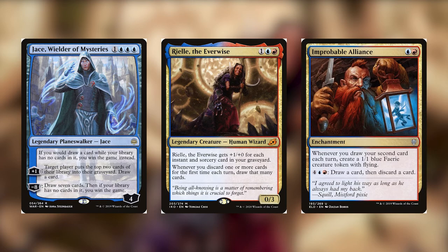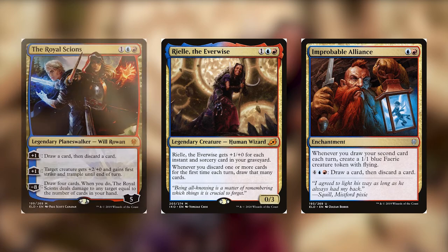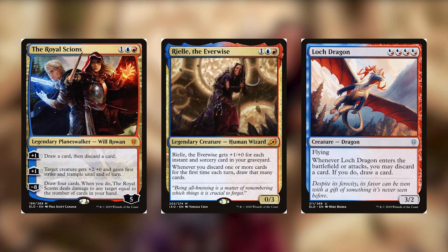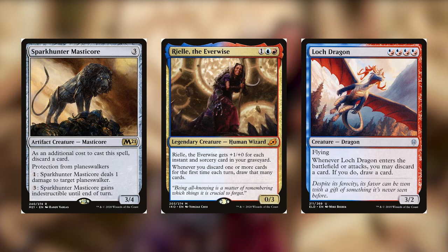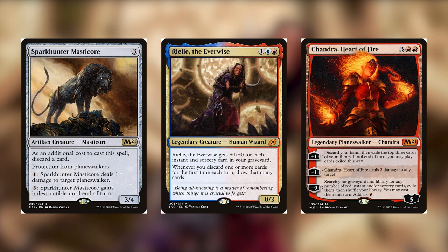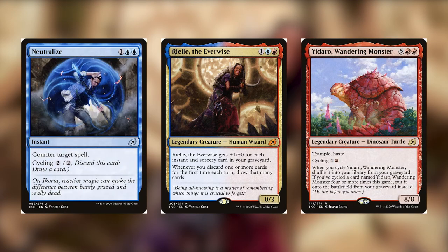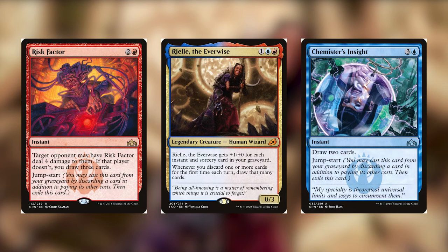Next we have Improbable Alliance, which has an ability that allows you to draw cards and discard cards repeatedly. We have the Royal Scions, which let you do similar things but only on your turn. We have the Locust God, which is a lot of blue and red devotion and also allows you to discard and draw cards. We have Spark Double — interestingly, since Planeswalkers can be your commander in Brawl, this actually might not be a bad card even with the downside of discarding when you cast it. We have Chandra, Heart of Fire, which lets you discard a bunch of cards. Subira, Tulzidi Caravanner will make you discard your entire hand repeatedly. Any card with Cycling will also count and can be done on your opponent's turn — you'll cycle it, draw a card from discarding, and then draw a card from Cycling. Similarly, Jumpstart — if you discard a card to the Jumpstart mechanic, not the set — also counts.